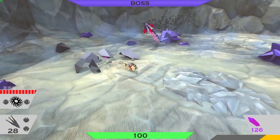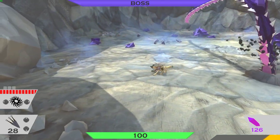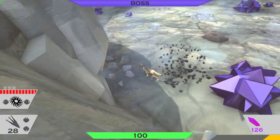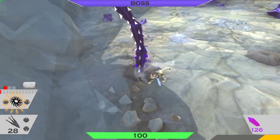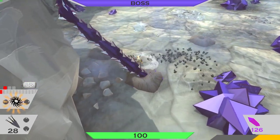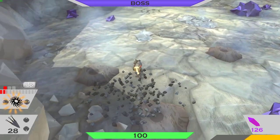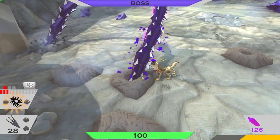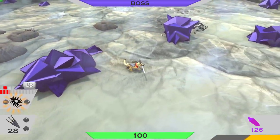Boss fight! Oh hell. Throw something at him — it's not working. Oh hell, he's coming up. I'm kind of hitting him. Yeah baby, eat that. Just don't hit me. At least I can hit the boss. He doesn't seem to hit me, but I can hit him.